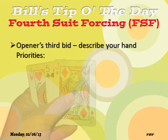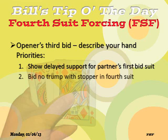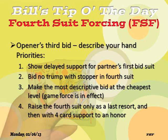What is opener's third bid after fourth suit forcing? Simply put, partner says 'I don't know what to bid — give me a clue,' so you describe your hand more fully. First priority is to show delayed support for partner's first bid suit, which is nine times out of ten a major suit. Bid no trump with a stopper in the fourth suit, since partner hasn't promised coverage there. If you can't do that, make the most descriptive bid at the cheapest level — the game force is in effect, so there's no reason to jump. Raise the fourth suit only as a last resort, because it's not a normal bid, and then only with four-card support. And don't ever jump in the fourth suit — that is really bad.